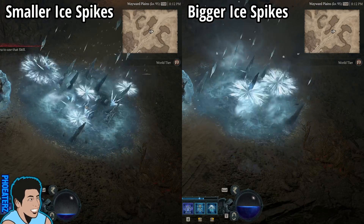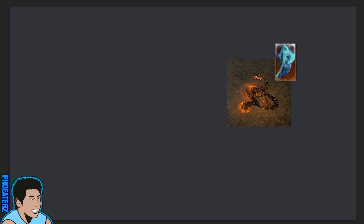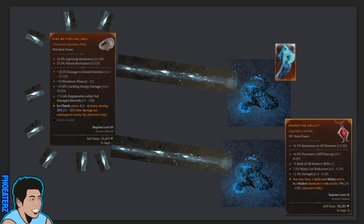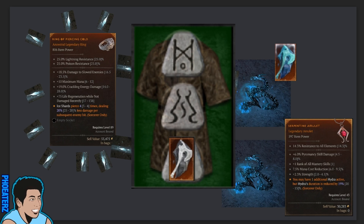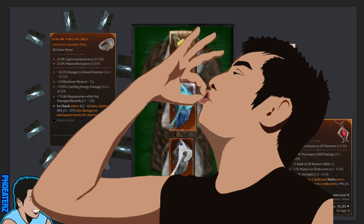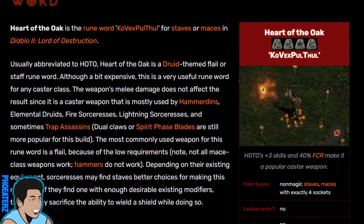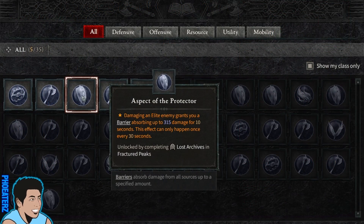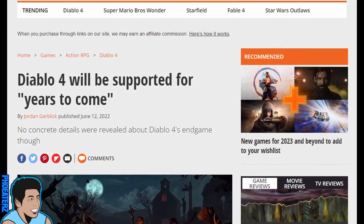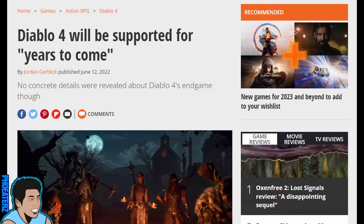Blizzard can introduce more legendary powers that interact like this. For example, you could have a legendary power that makes your Hydras a cold version that spits out Ice Shards instead. This would have synergy with Piercing Cold, and with the Serpentine aspect, you can have two cold Hydras spitting out Ice Shards at the same time. This can be the equivalent of a runeword that takes three runes — three aspects working with each other. However, unlike runewords from Diablo 2, this is way better, because you can explore instead of being spoon-fed a recipe from the game. Unfortunately, this is way harder to do properly because of the combinations that can be explored. But if Blizzard is putting effort into the game for the long term, like they say they are, then this should definitely be an area of focus.